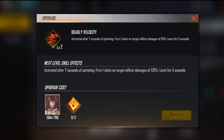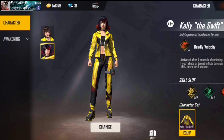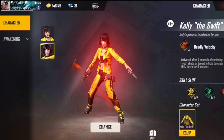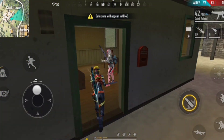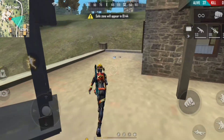The critical damage is 115 or up to 120 percent. For example, if you are using a G18, the damage is standard, but it will deal around 15 or so critical damage if it is 120 percent. I'm going to show you now — after running, the skill awakens and your first shot is always critical.